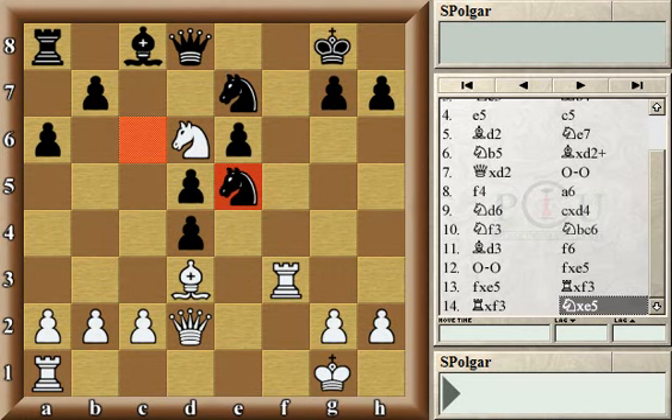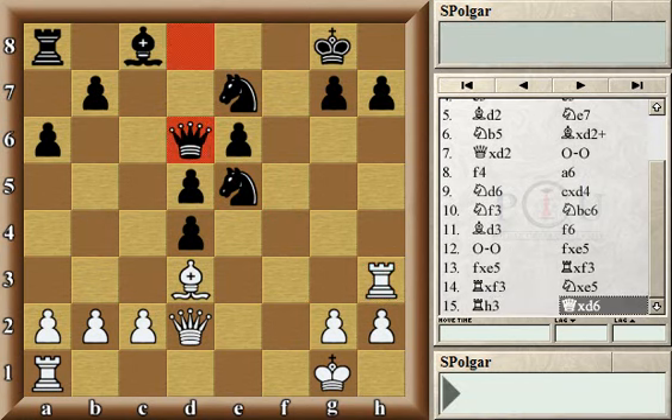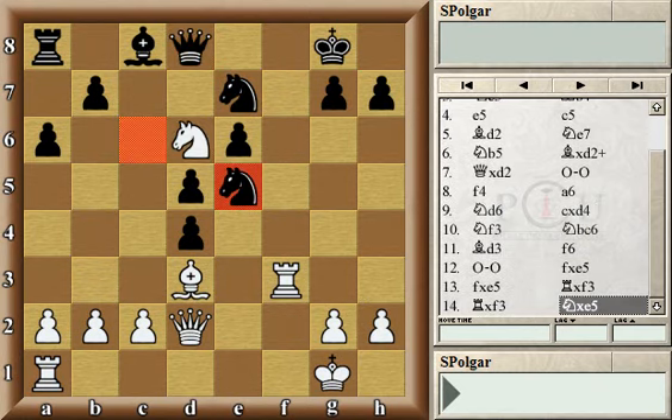In the game played in Yugoslavia between Janoshevich and Marovic, white actually continued by playing rook h3, and according to the analysis of that game black was doing okay even though white got to capture a pawn on h7. Without going too much into the detail of this theoretical position, let's continue with the game sent in by the WCL member.